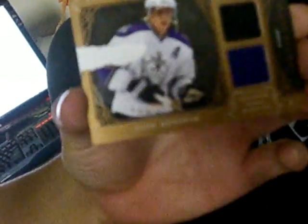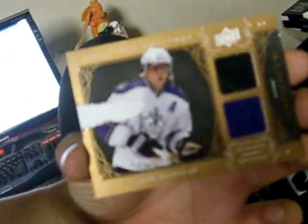What was that, Drew Doughty? Anze Kopitar — that's already ruined right from the pack. Don't know why Upper Deck does something like that. Solid job by Upper Deck. Take a look at that — big tear in it, right out of the pack. Can't you send that back to Upper Deck? Yeah, I'll give them a call.